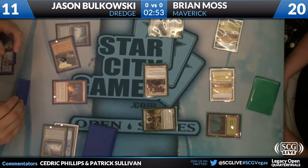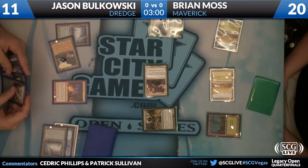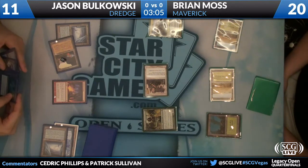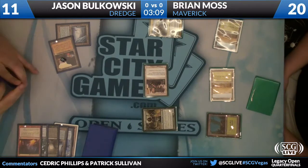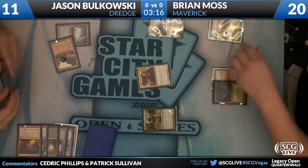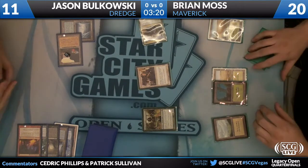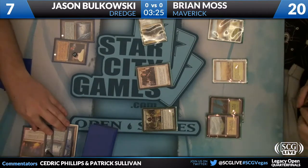He especially can't afford to wait, because Brian Moss's list has three copies of Scavenging Ooze on top of four Green Sun's Zenith. A lot of lists have one copy, some go up to two — he has three, along with four Zenith. Brian is drawing very live here, because if he finds another Scavenging Ooze within this turn or the next, it's possible that Polkowski will basically just be blocked.